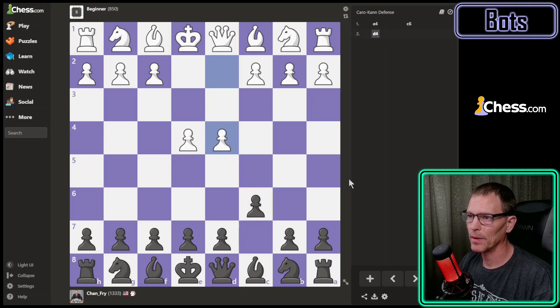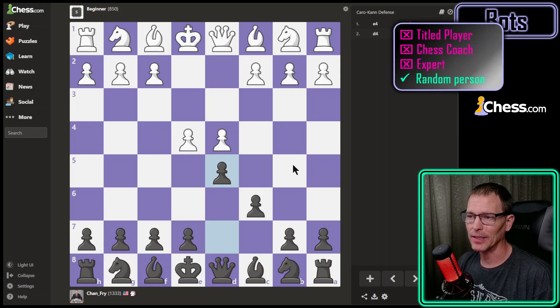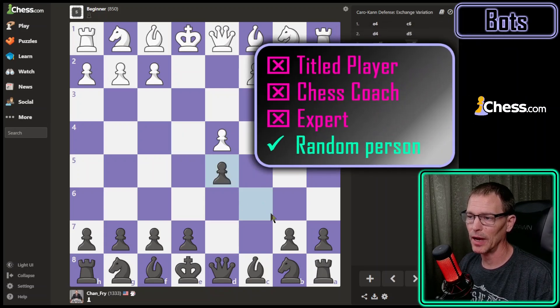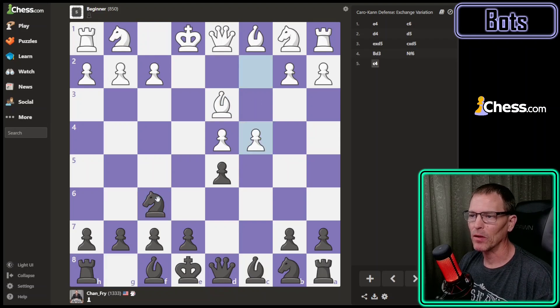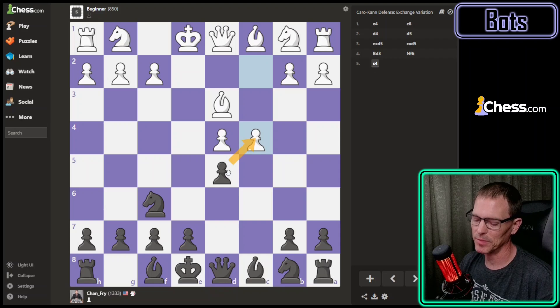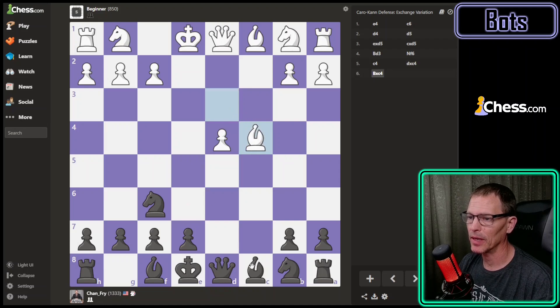We'll play the Caro-Kann defense and see how this goes. I'll play d5. If you're new to my channel, I'm not a titled player or chess coach like a lot of other chess YouTubers - I'm just a random person trying to get better at chess. That seems like an odd move but for all I know it's completely normal. I've played the Caro-Kann I think hundreds of times now and I don't think I've ever seen this exact position after four or five moves. I'm going to go ahead and take it.